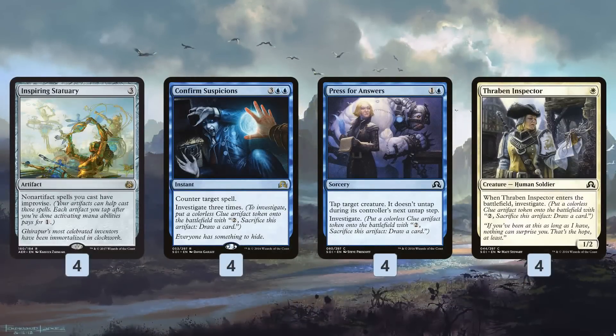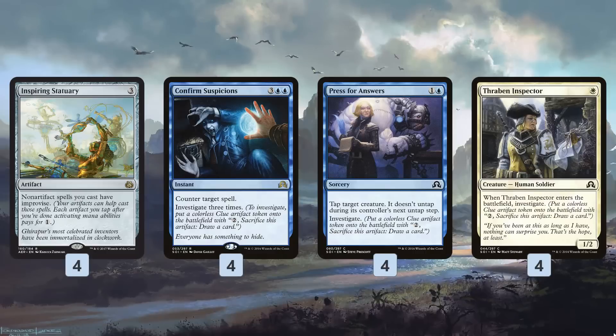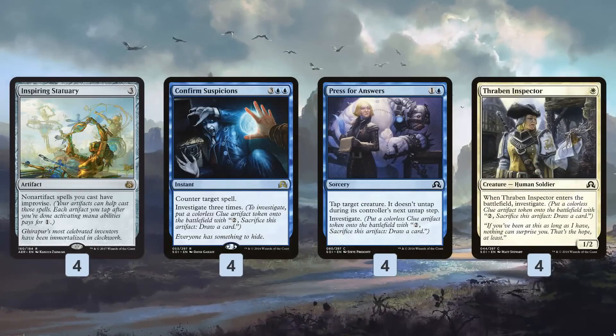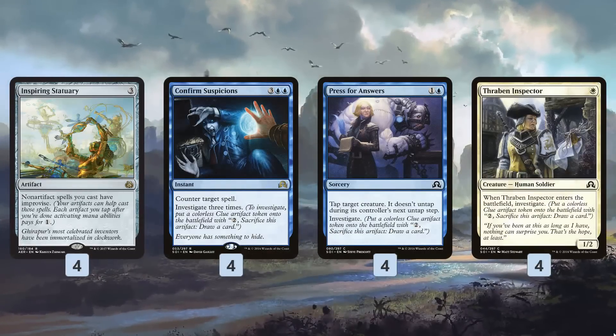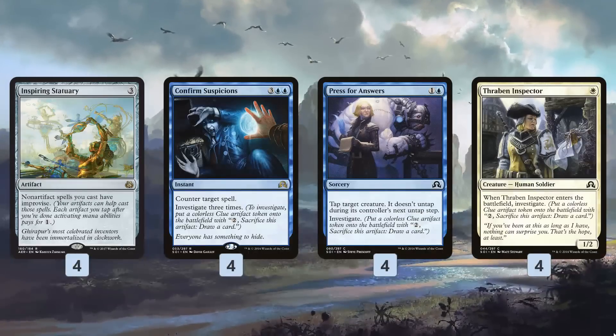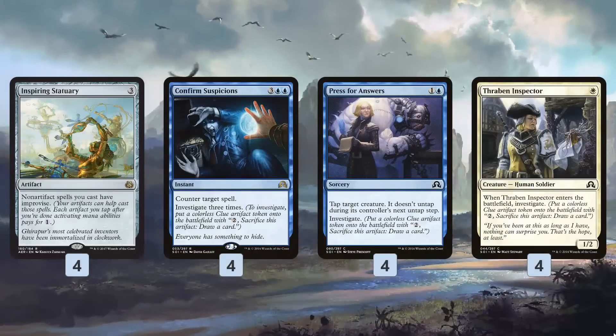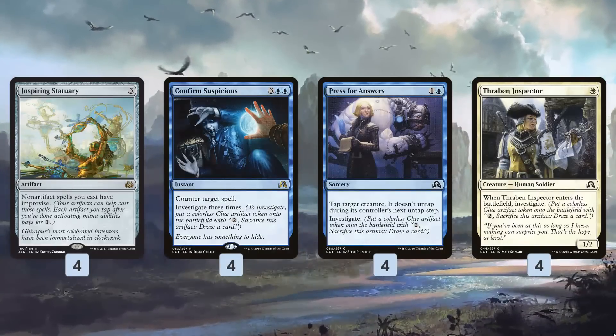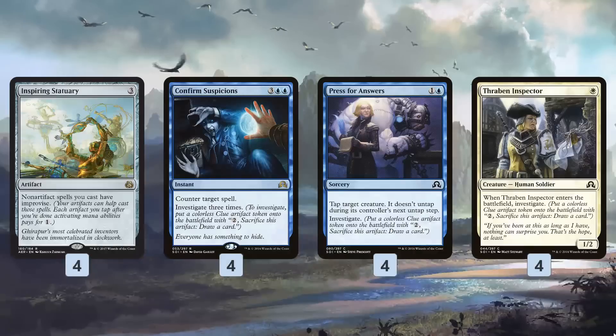The other thing that makes Inspiring Statuary really important is that it makes all of our other spells cheaper. Say we play it on turn three with a couple clues already on the battlefield from Press for Answers and Thraben Inspector — on turn four we can cast Confirm Suspicions, and with Inspiring Statuary it becomes an absurd Magic card.